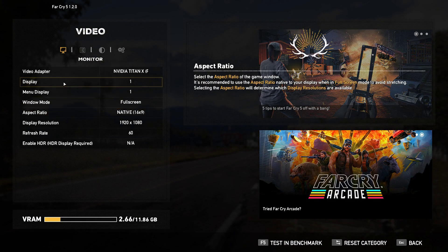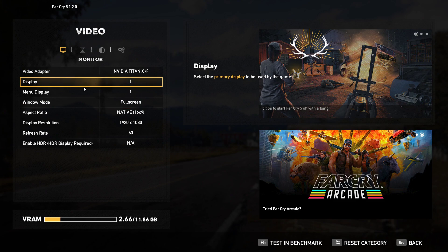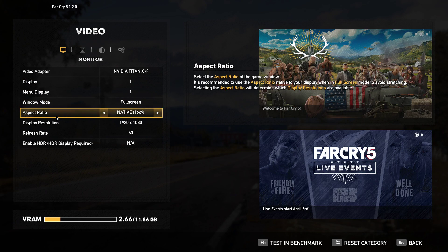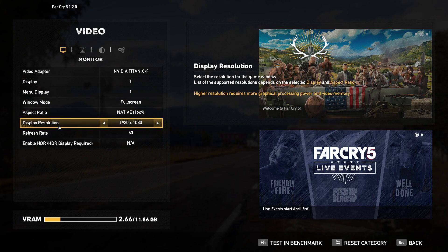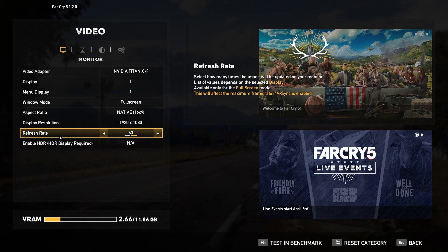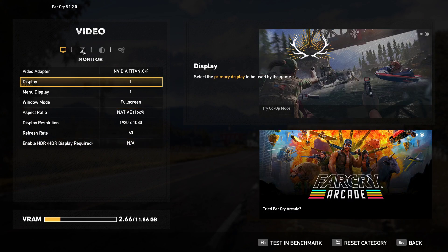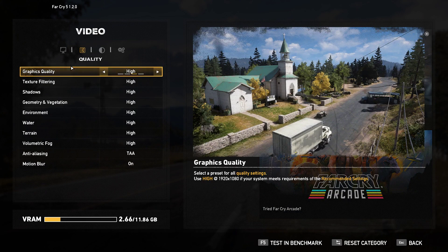Under Video we have a Titan XP Pascal. Display: one menu, one full screen, native, 16x9. I play in 1920x1080 because my old eyes have trouble seeing things from time to time. Refresh rate 60. And we have other options — Graphics Quality.